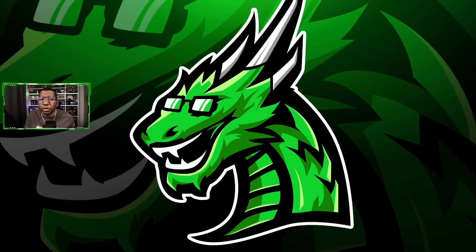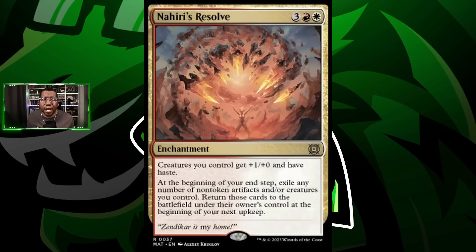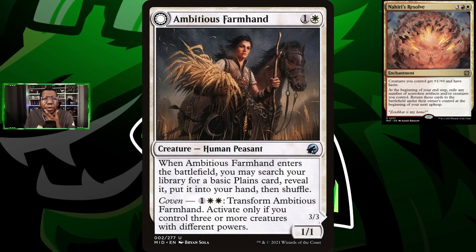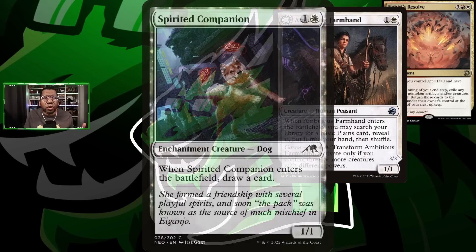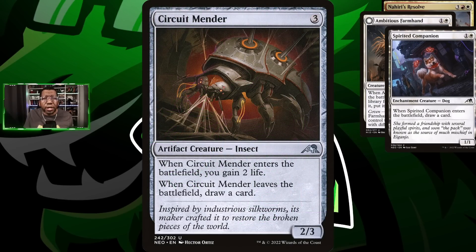Getting into this deck list, we're playing Nahiri's Resolve — this gives everything plus one, plus zero and haste, which is great, and you can blink your creatures and artifacts every turn. We're playing Ambitious Farmhand because we want to play some more expensive cards, so getting the land is necessary. We're also playing Spirited Companion because if we can blink it we get a lot of bonus cards, and Circuit Mender — we get life when it comes into play and draw a card when it dies.